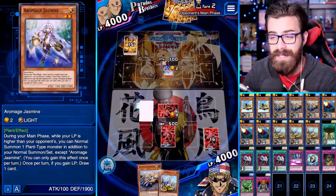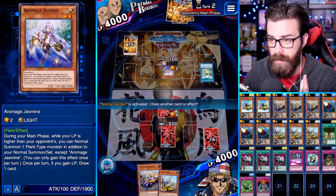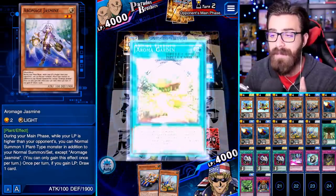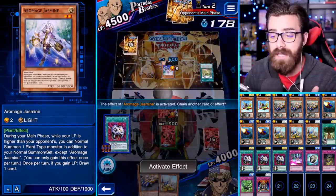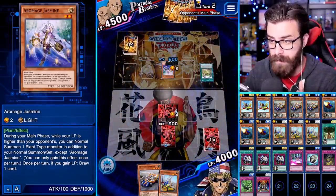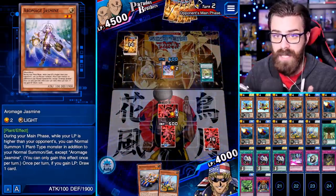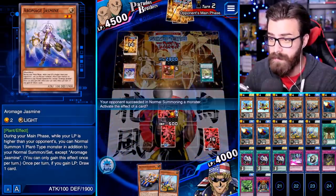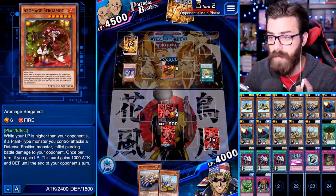We're gonna see Jasmine in attack mode, which most likely means we'll see the Aroma Garden. Unfortunately he's probably gonna activate Aroma Garden first, which is kind of bad for us because he's gonna draw a card and get an extra summon. If he goes for the Berg we'll be in great shape; if he tributes this Jasmine right now we're in great shape. And he does tribute the Jasmine — this is awesome, this is perfect.